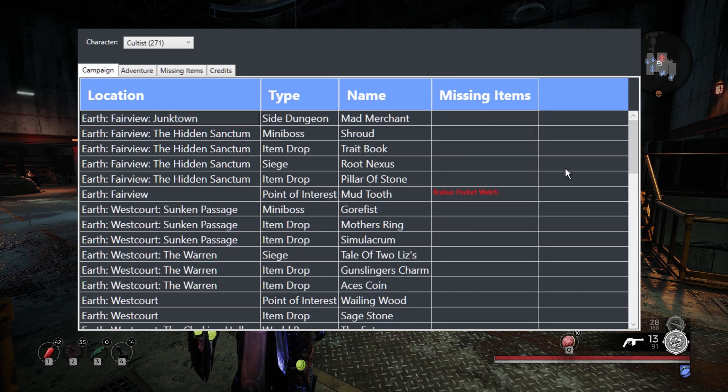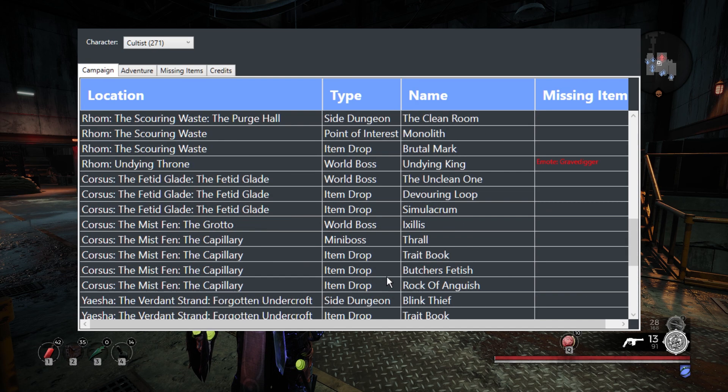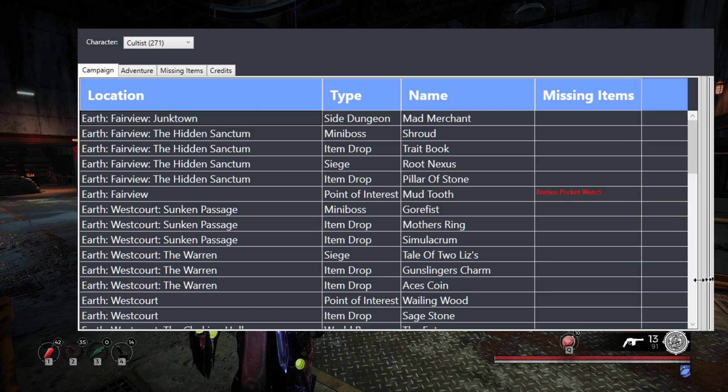First of all it shows you the campaign — it shows you everything that has rolled in your campaign. It tells you all of the dungeons you've got all the way through, the names of any important things like items, NPCs, or events. It also shows you anything that you've missed — for example, I currently don't have the pocket watch because I traded it to Brabus not too long ago.